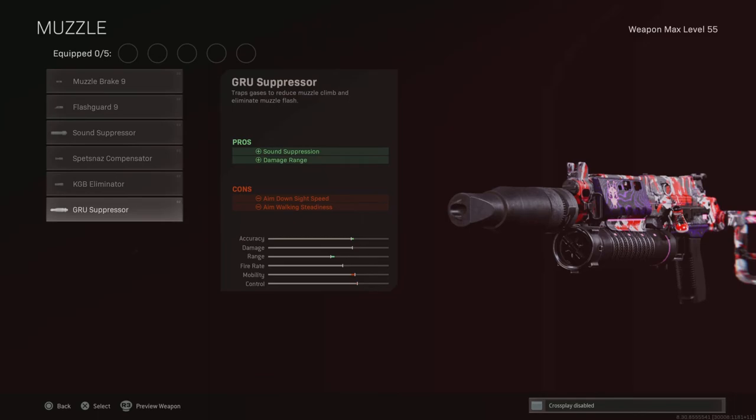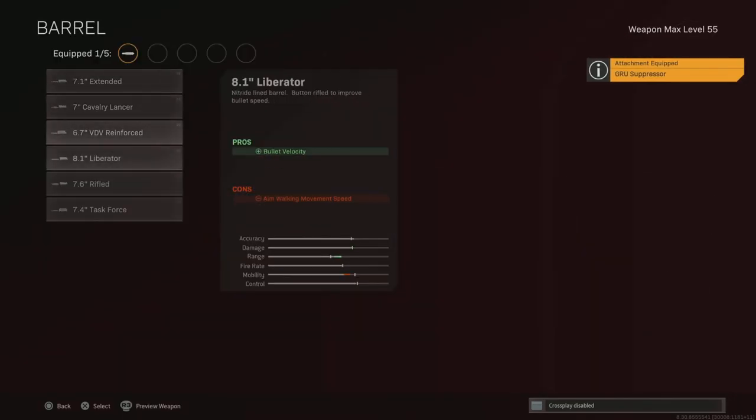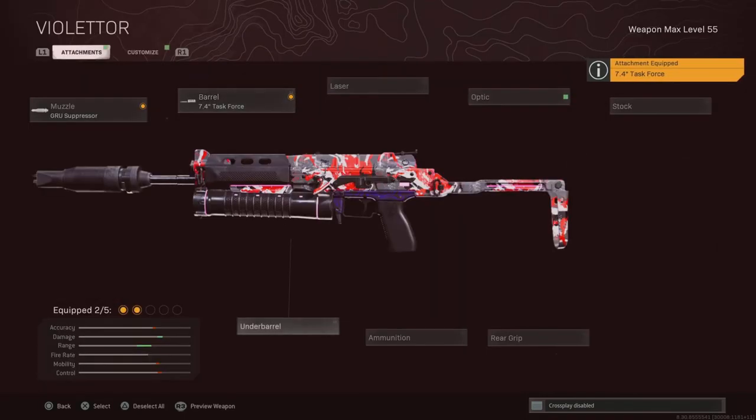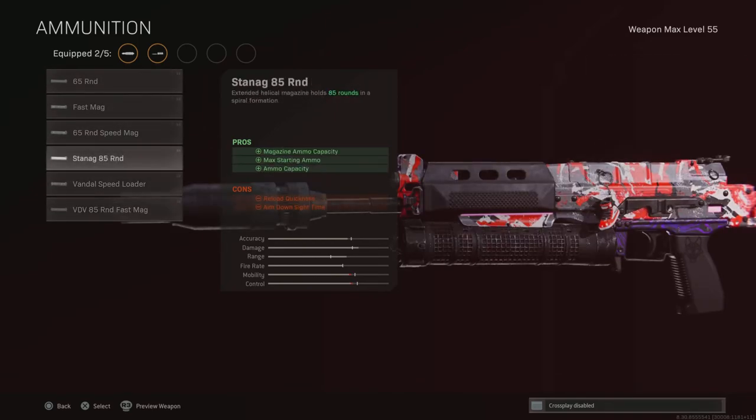Alright, so number one: we've got the Grooved Suppressor for the damage range and to stay off the radar — it's a must. Task Force barrel for the damage, bullet velocity, and range.